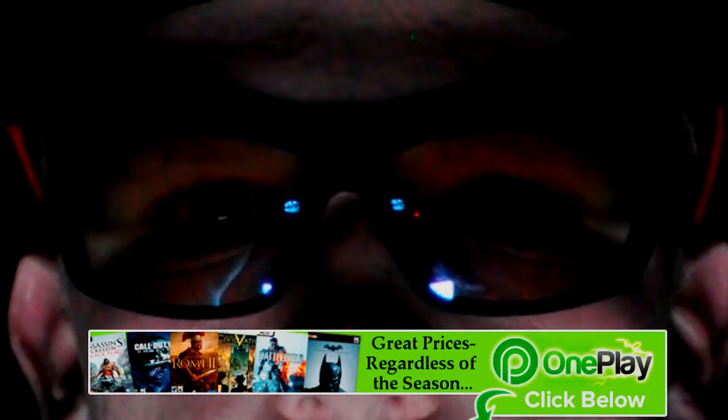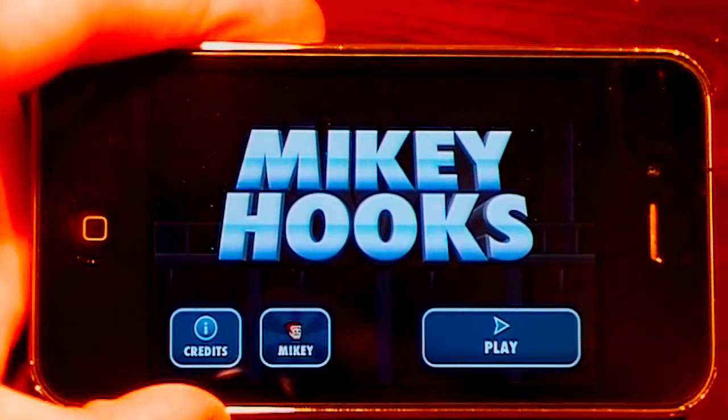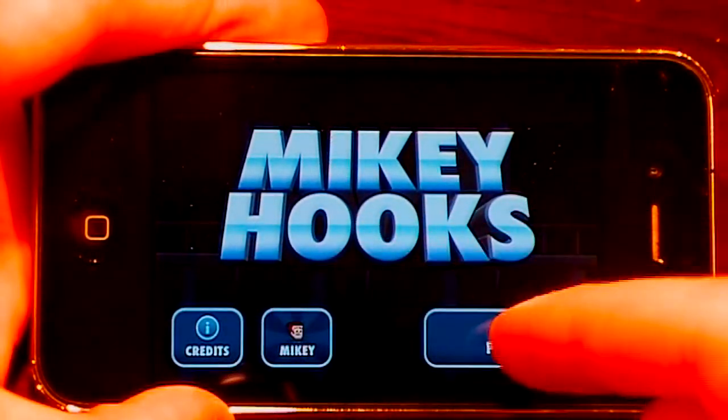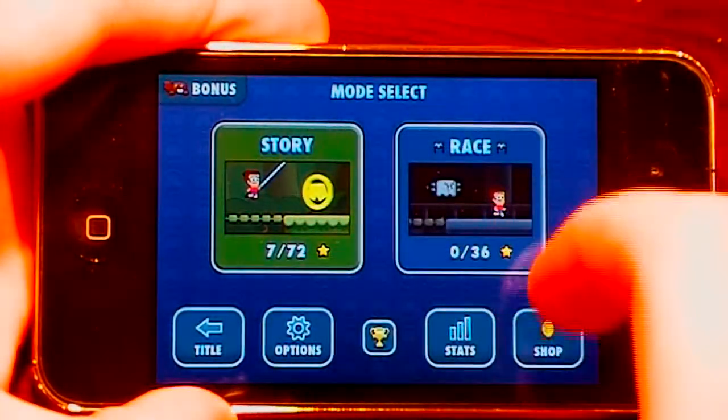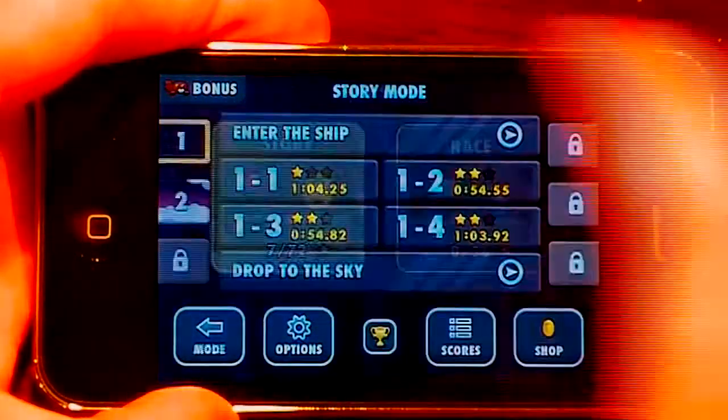Alright guys, we'll get started in the app review of Mikey Hooks. So here we are in the main menu. You can see we have credits, Mikey, and play. We're just going to play here. We have story and race. We also have options, stats, shop, and game center down here. We're just going to play story though.